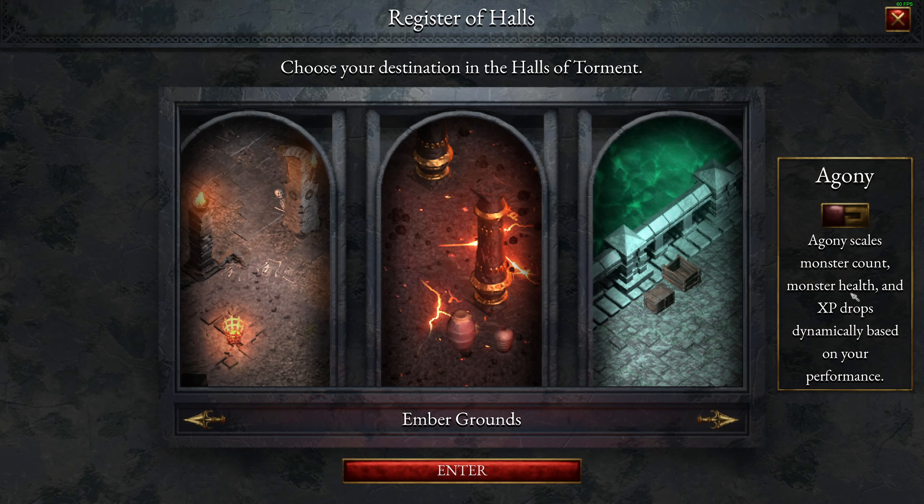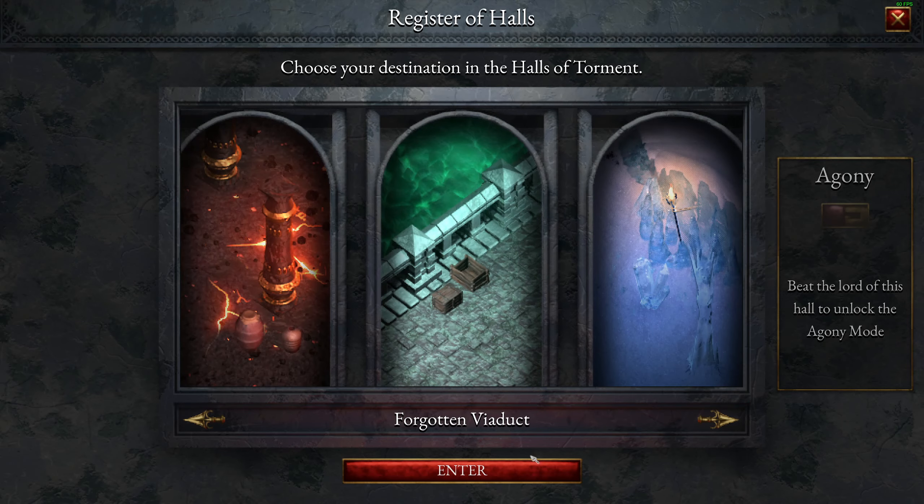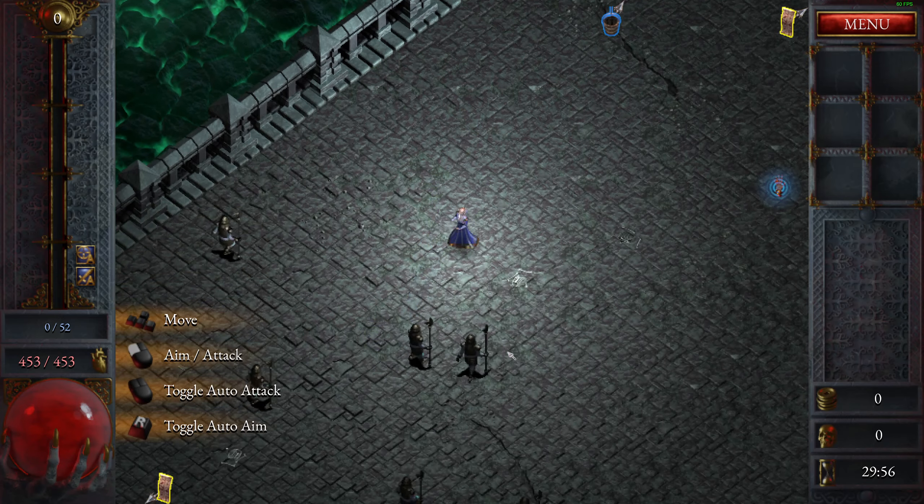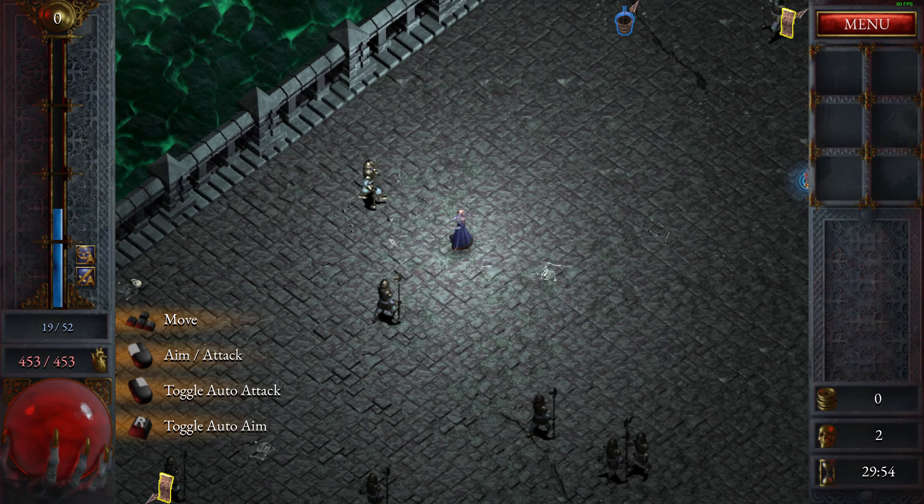Agony mode — agony scales monster count, monster health and experience drop dynamically based on your performance. But let's try this one: Forgotten Viaduct. Yeah, so that's all out lightning.